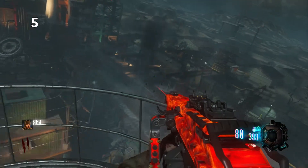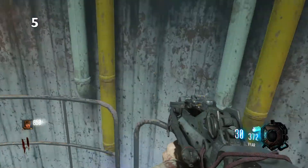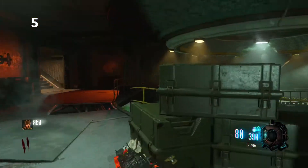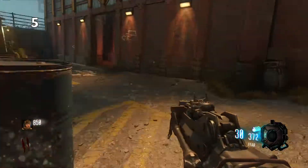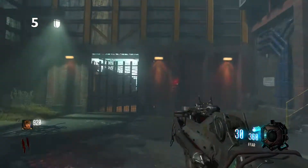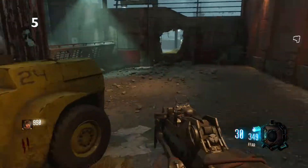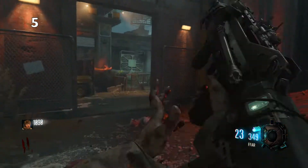I really like how the easter egg is laid out. Even though I prefer solo easter eggs over four-player-only ones, the way it works using teammates to get certain letters for LUNAR and holding buttons is a really cool laid-out easter egg. For high rounds, whether you're training at PHD or Widow's Wine in BO3 or BO1, or at the Pack-a-Punch area or spawn, it's a really fun map for high rounds. That's why Ascension is coming in at number 5.